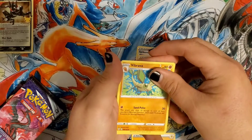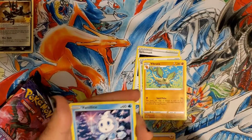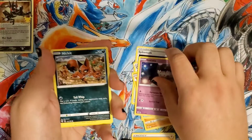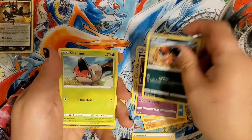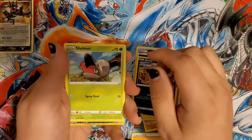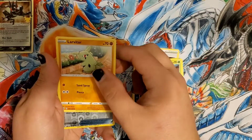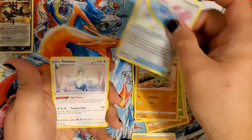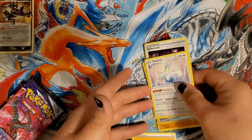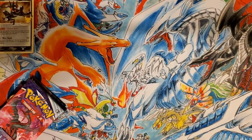A Vibrava, a Vanillite, a Gothita, a Nickit. Trying to get these centered right — I don't know what's going on with the lighting today. Shelmet. We kind of gave away our reverse holo already but that's fine — Larvitar. Biker Piers reverse holo, and a Swanna non-holo rare.